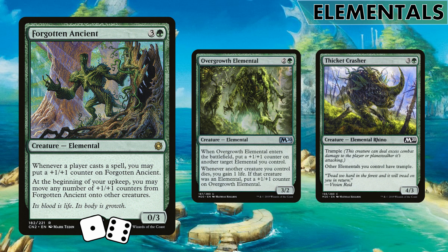Overgrowth Elemental puts a counter on another elemental when it enters, and when another creature dies we gain a life - and if it's an elemental, we put a counter on itself. Since everything in the deck is essentially an elemental, we're good there. Thicket Crasher gives all our elementals trample, which is great because a lot of these elementals get pretty fat and chunky, so it's a good way to push that damage through.